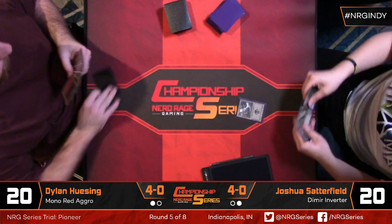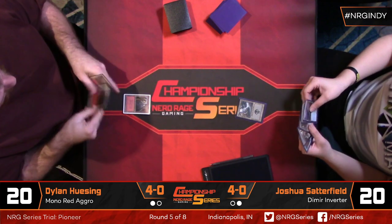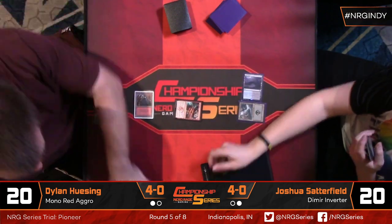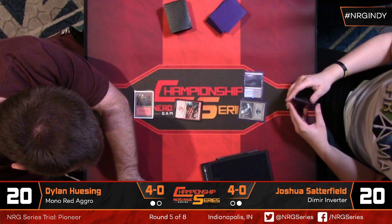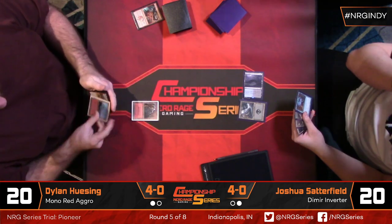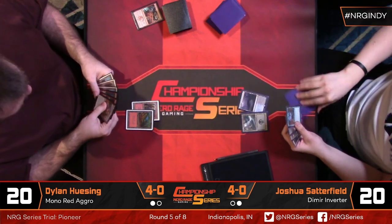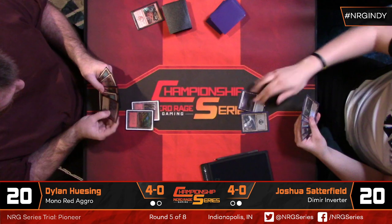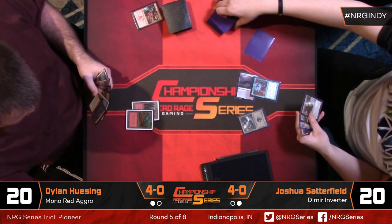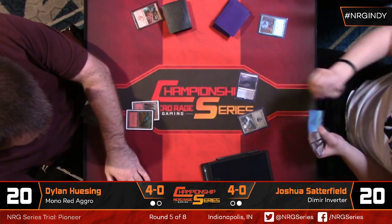Dylan has Wild Slash and Lightning Strike in hand. A choked estuary comes in and there's a Wild Slash at end step — putting Josh down to 18. These burn spells are pretty underwhelming against Inverter. Until they're actually killing your opponent, they just don't really translate to much that's meaningful. If you're Josh and your opponent just shocks you, goes, strikes you, goes — I mean, you almost couldn't draw it up much better than that.